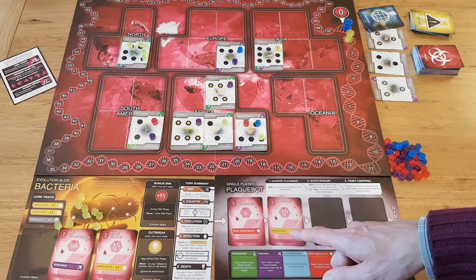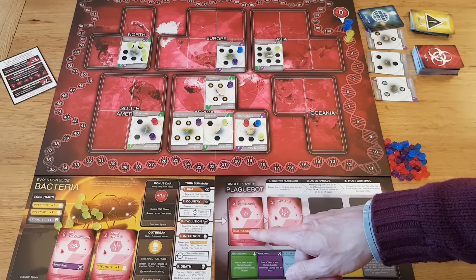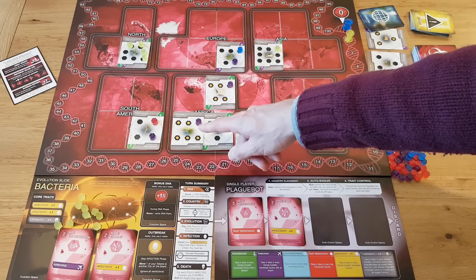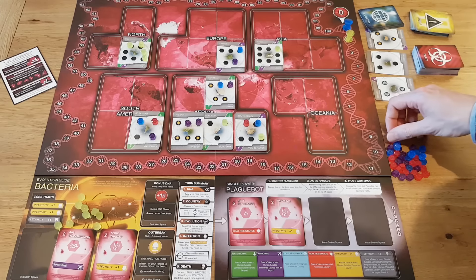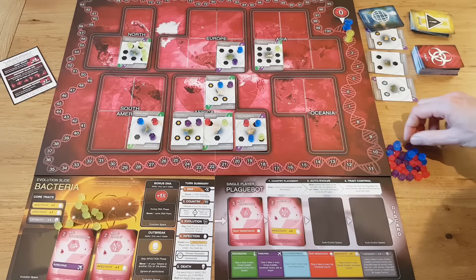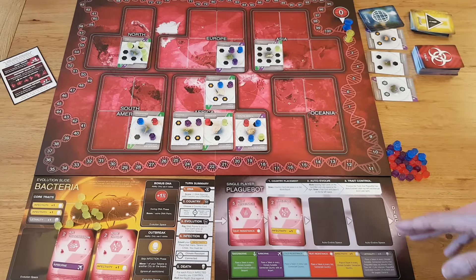Plague Bot is in Africa, so it's connected to every country in Africa. We have two hot countries there, so we place a token in each one. There are no more connected hot countries, so that's the end of the heat resistance trait. Now we process the infectivity trait: place a token in every climate-suitable connected country. Because we now have heat resistance on the slide, heat resistance means we are climate-suitable in hot countries. So we place a second token in those hot countries. Plague Bot is really beginning to spread at this point, and that's the end of Plague Bot's turn.